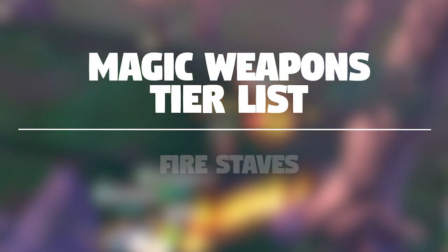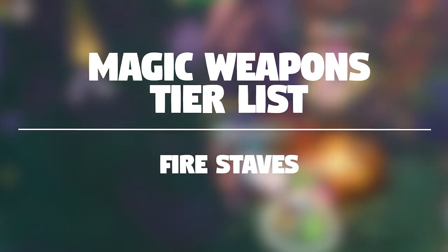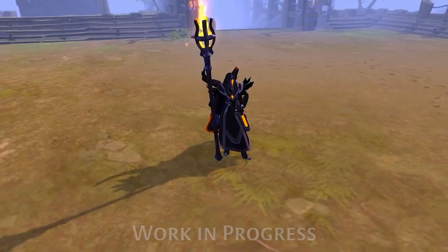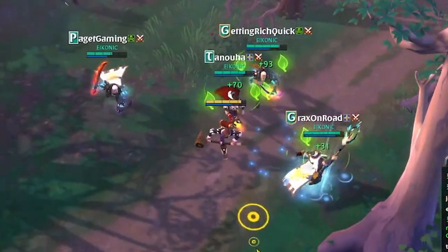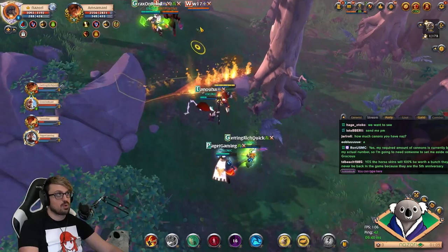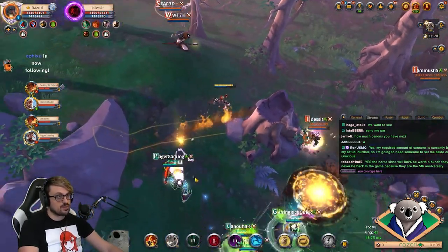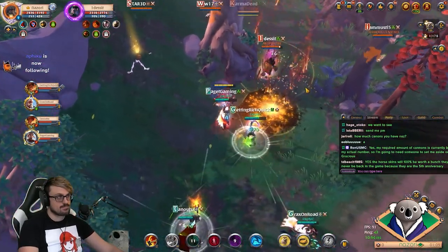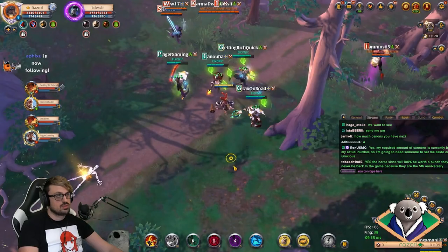Hey everyone, Nozori here, and today we're going to be going over part one of our magic weapon tier list. This is going to cover our fire staffs for small scale PvP. Basically what that entails is ranking the weapons between S and F based on how good they are in groups of around three to nine players or so. We don't want to include anything about soloing or ZVZ style things — this will be strictly for small scale PvP and mostly focused around the open world.